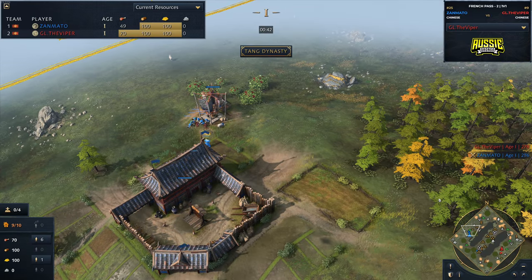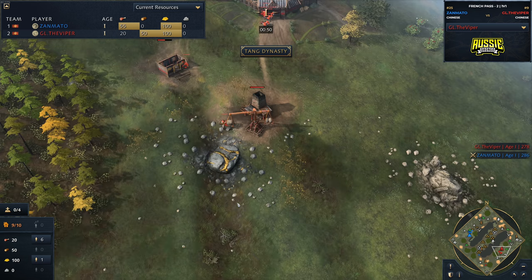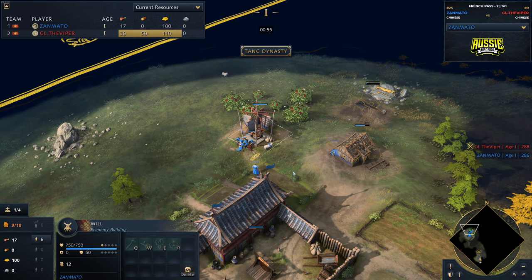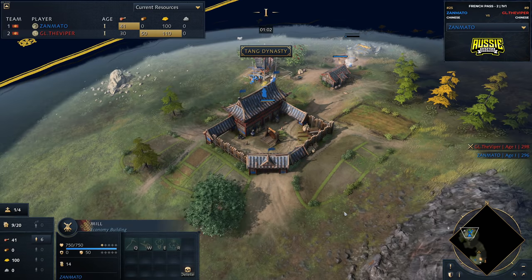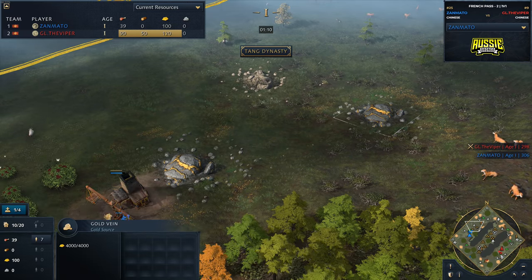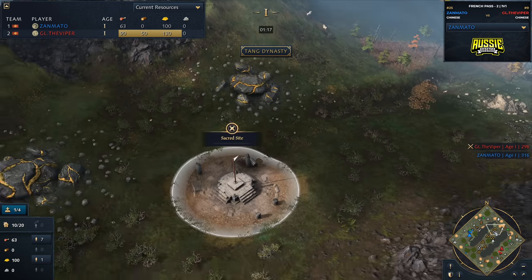With regard to the way that this game is going to open, we can actually see both players going for different build orders here. When it comes to how this game is going to unfold, typically players only have two gold mines on their starting side. Viper's got one here and a further one down here. All the remaining gold mines are in the middle of the map, so players are going to have to fight for the middle.